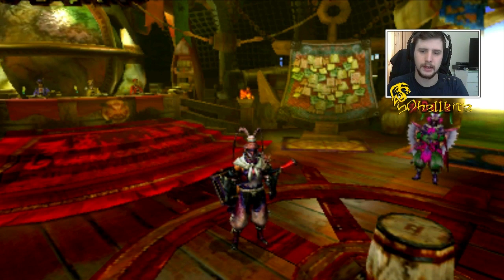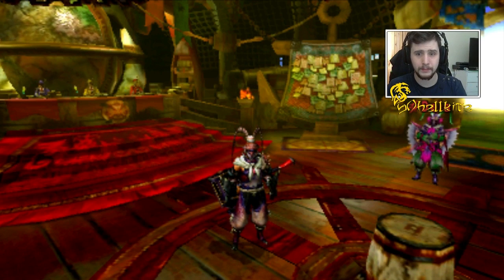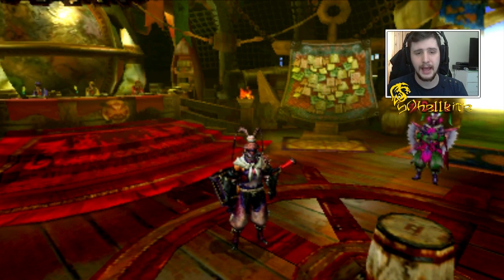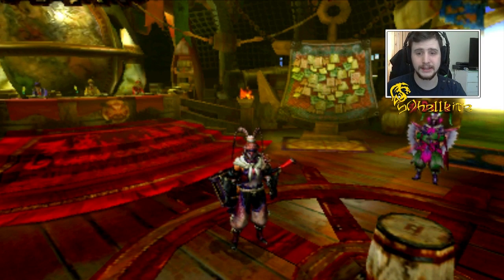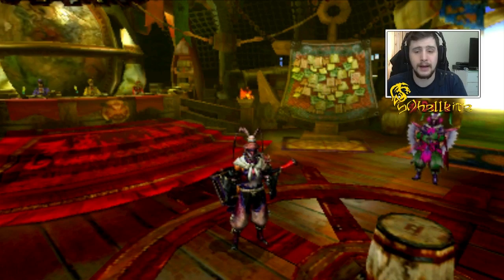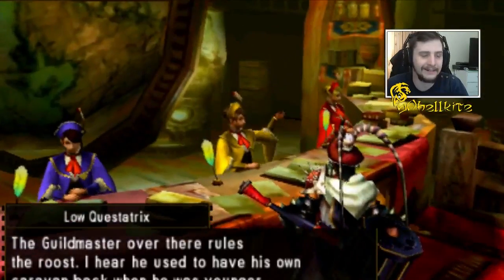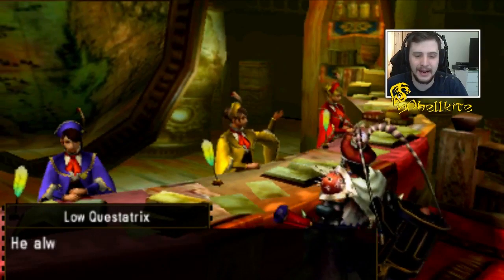Without further ado, what you need to do: you need a stun weapon — so a hammer or a hunting horn, they're probably the best for stunning monsters. And you need a low rank Viserios quest. You can get that from anyone; I don't mind handing it out, but most likely after me farming it, it might turn to high rank, which sucks. So let's jump straight into the quest.